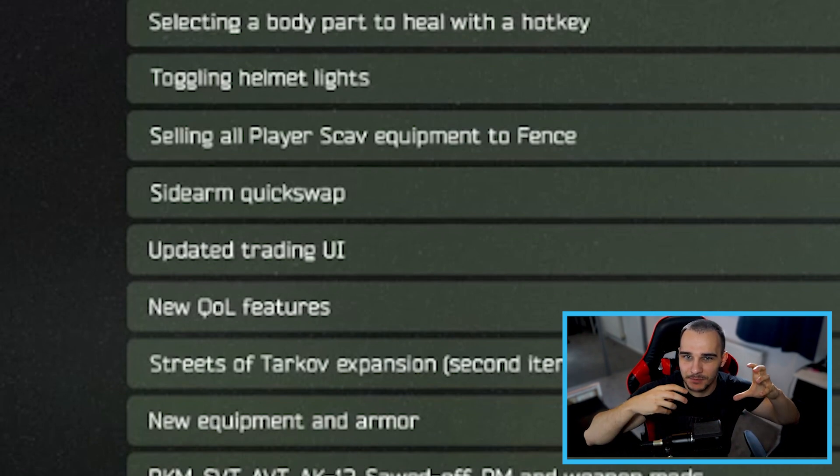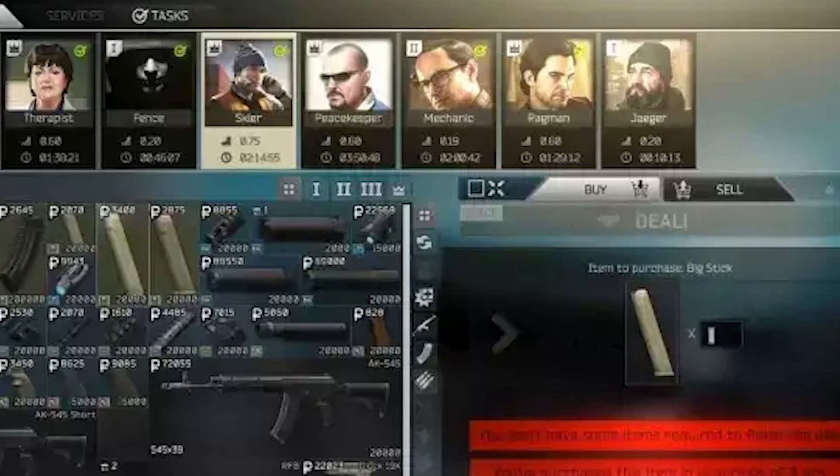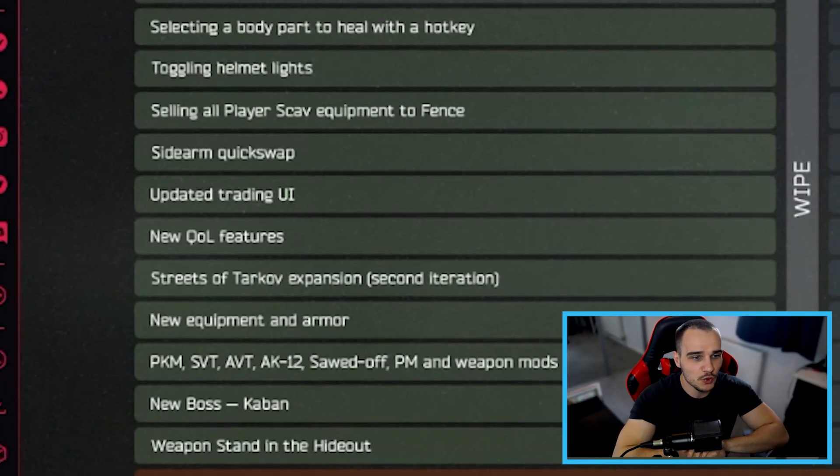Updating the trader UI — we've seen glimpses of this. You'll be able to switch through traders much easier with a new bar across the top when buying and selling things, so that should be quicker if you're not using preset loadouts and need something specific. Again, it's another big update to spending less time in menus and getting you into raids faster — big thumbs up from me. The new quality of life features tie into a lot of the UI and loadout system stuff, and any improvement there is welcome.